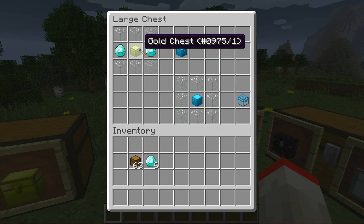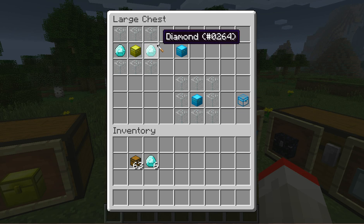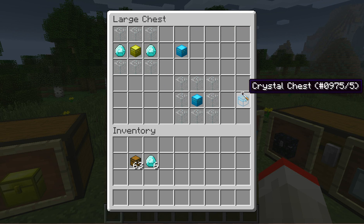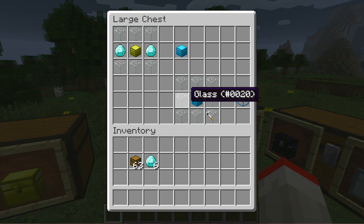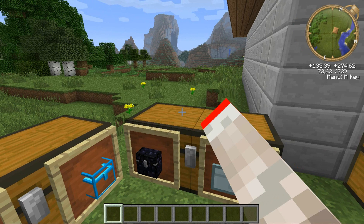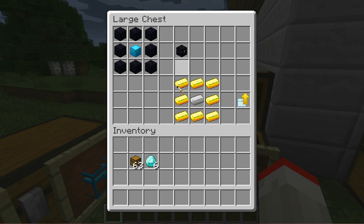An iron chest surrounded with gold ingots will give you a gold chest. A diamond chest is a gold chest with two diamonds at the sides, then glass on the top and on the bottom. And then to make the crystal chest, which has a special ability, it's a diamond chest surrounded with glass. And then the biggest chest is the obsidian chest, which is just made with one diamond chest surrounded with obsidian.